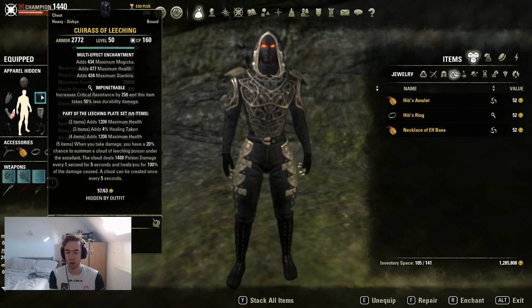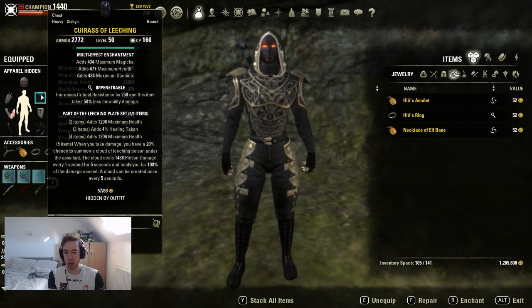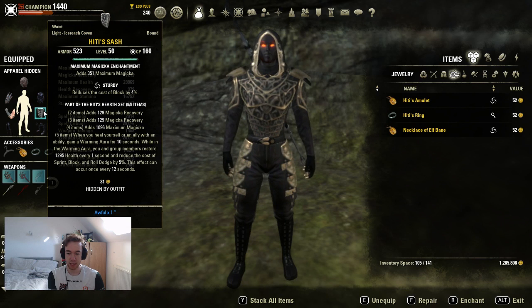It doesn't matter too much because there is a new poison set coming out that will do exactly the same. Our final set in the lower damage version of the build is Hitty — this is going to be on your front bar only.